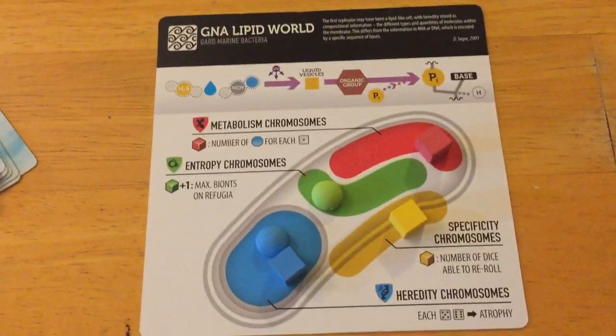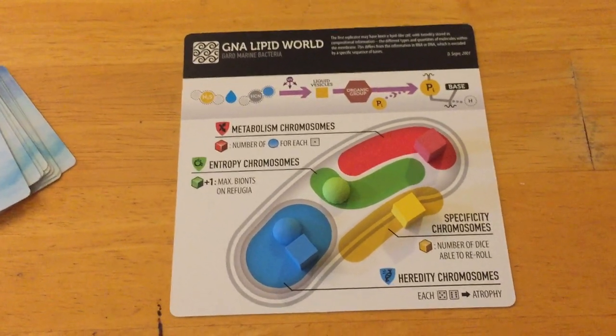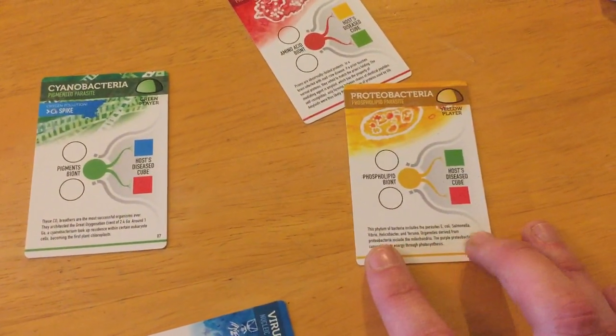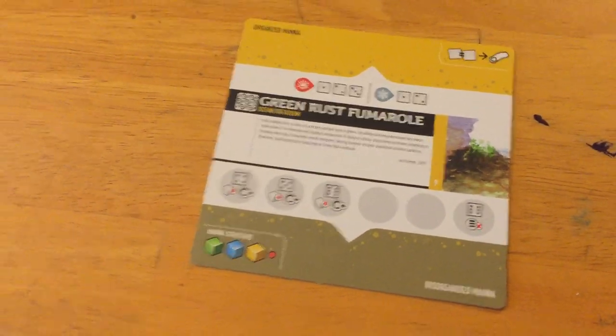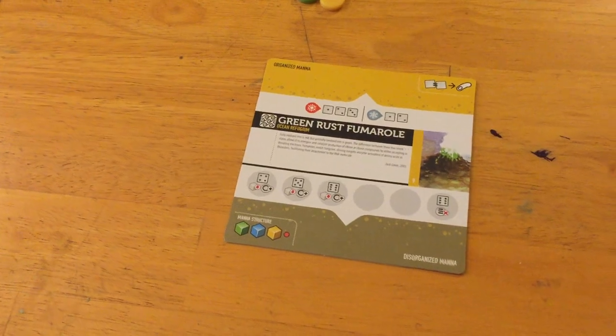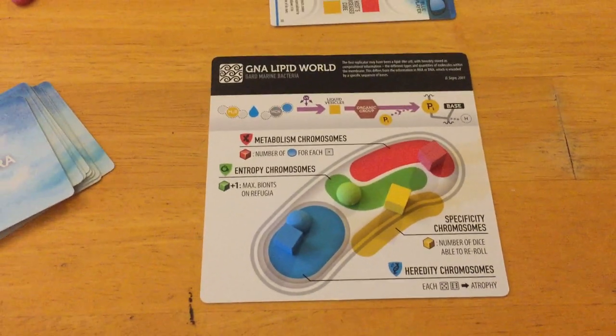Let's talk about how the game works turn-by-turn. You turn over an event, then you assign all your bionts — part of that can include putting parasites on other micro- or macro-organisms, or assigning your catalysts as enzymes on refugia. Then you do all the rolls to see if there's any life made or disorganization of mana to create catalysts. If you make a microorganism, the next phase is the Darwin roll.